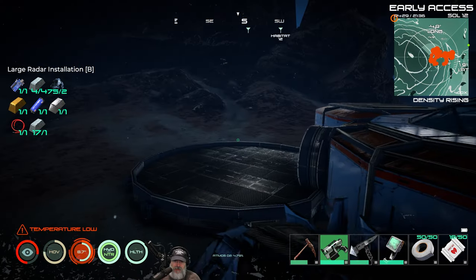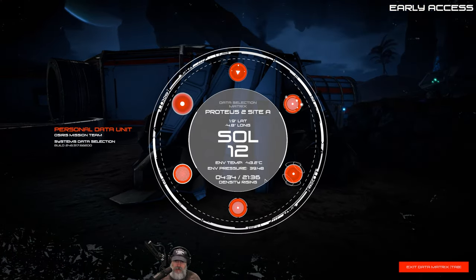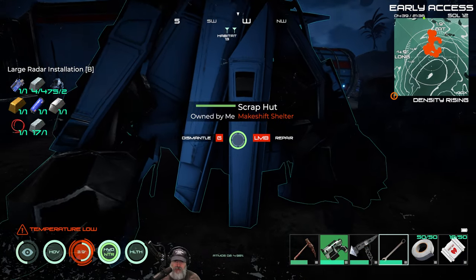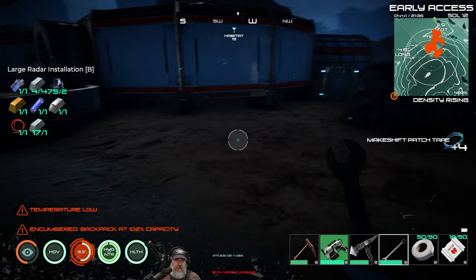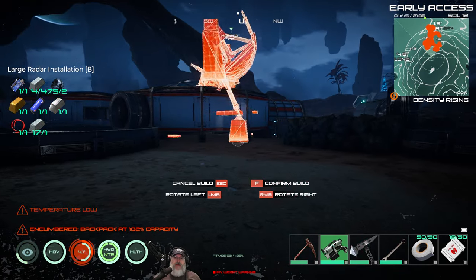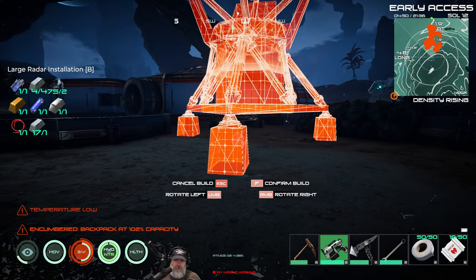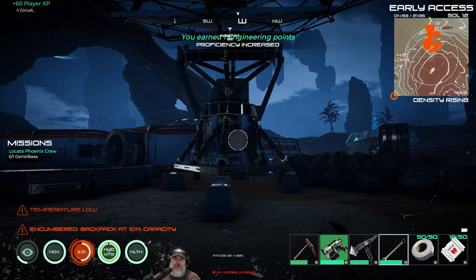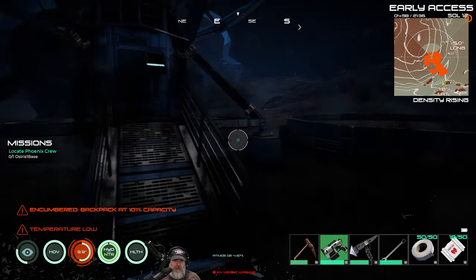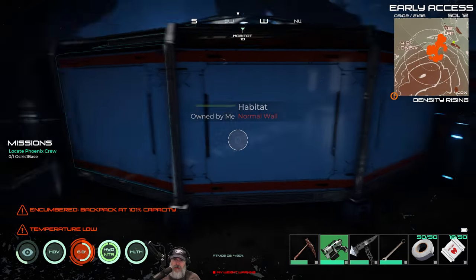Well, it doesn't do anything in stable either — it might in experimental, I haven't built it yet. Let's dismantle this old thing and put the satellite dish — the radar — right over here. We'll have it face this direction. There we go, looks pretty badass! As of right now it doesn't actually do anything — there's a keyboard but you can't interact with it.